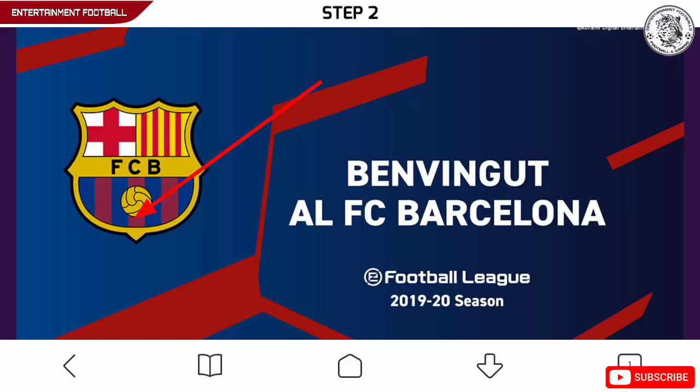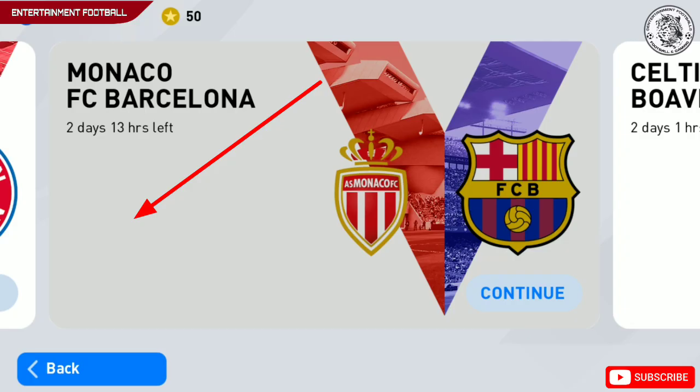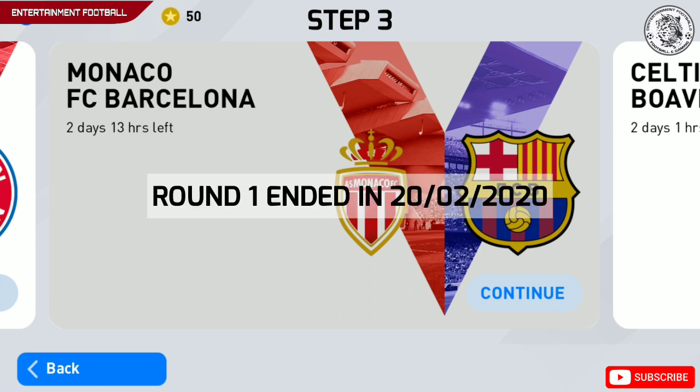Step 2: on registration, you will select your favorite team — mine is Barca. You should play the match day mode games with that team.